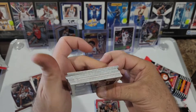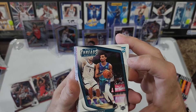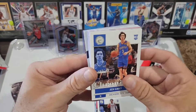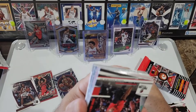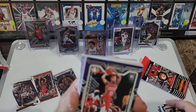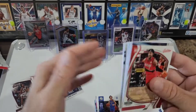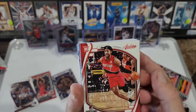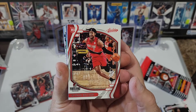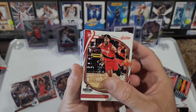Numbered card — Trey Mann, Jalen Green base Chronicles, Aaron Wiggins, Jonathan Kuminga, Davion Mitchell, Greg Brown, Davion Mitchell again, Corey Kispert, Jalen Green Playbook — oh, there we go! At least we got a top rookie in the parallel bronze — very nice.